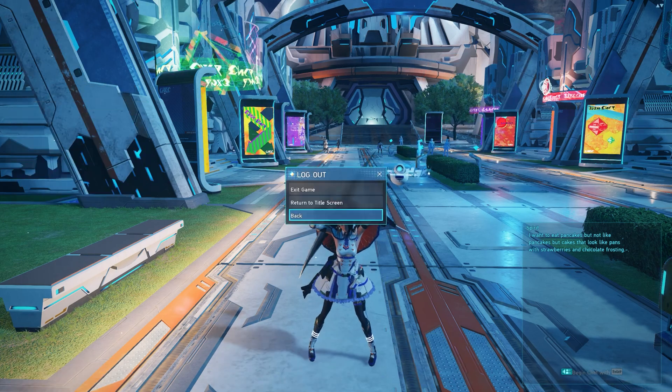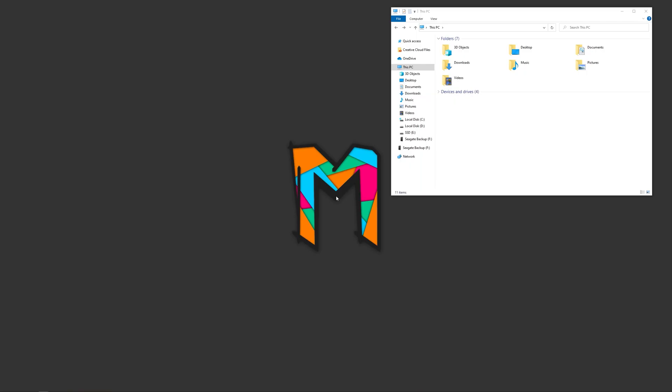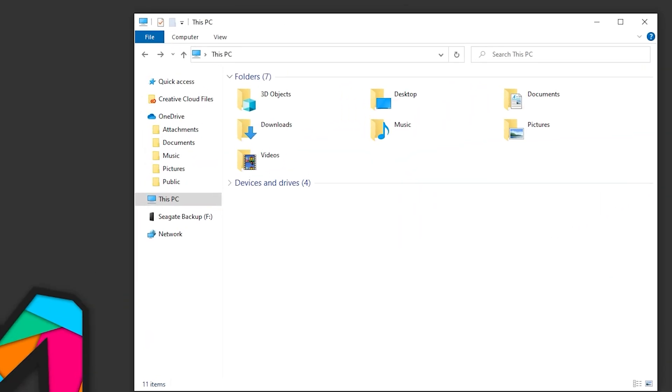Let's go ahead and exit out and actually go into the configuration file. We'll just log out of the game because you do have to reboot after these changes in order for them to take effect. If you try to close the game while doing these edits, it will just revert the settings because it saves the settings file when you close the game. And here we are at our desktop. We are going to want to navigate to the PSO2 configuration file, so we're going to open up our file browser, which by default you can find on your taskbar at the bottom.